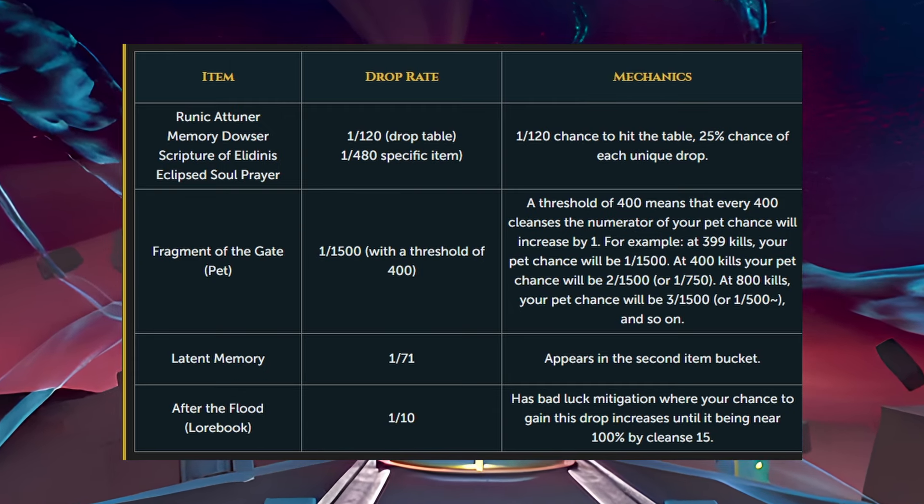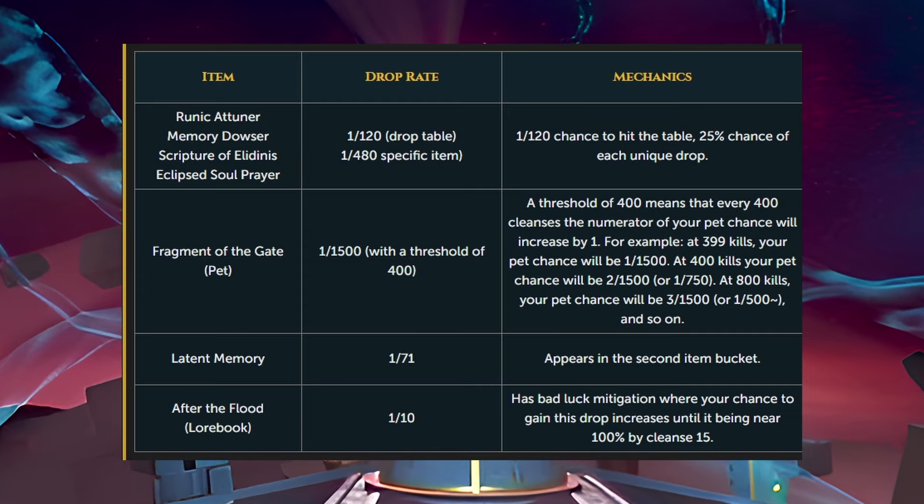The Latent Memory has a 1 in 71 chance, and that appears in the second item bucket.